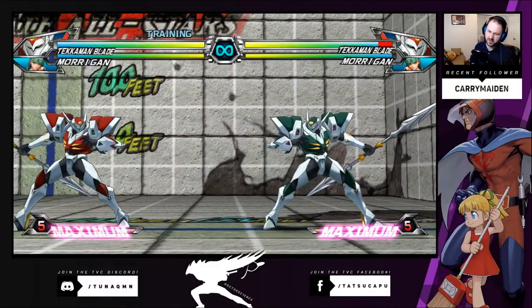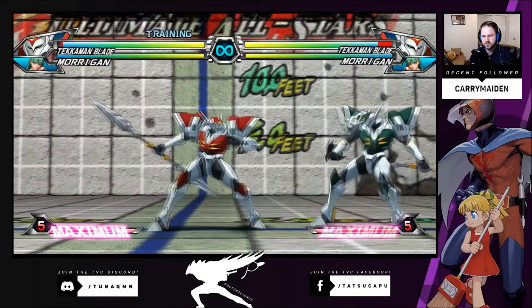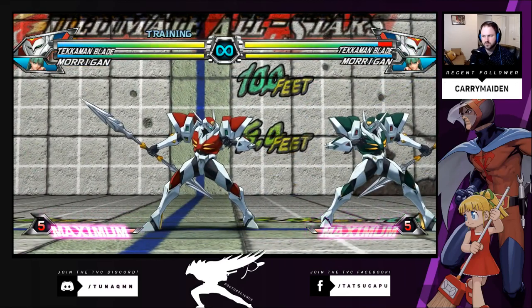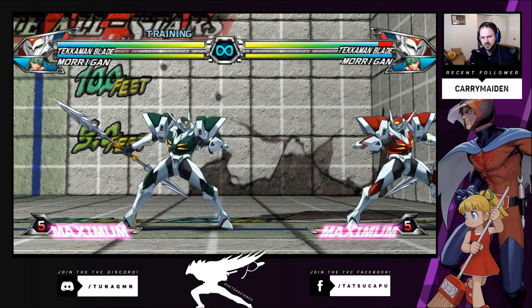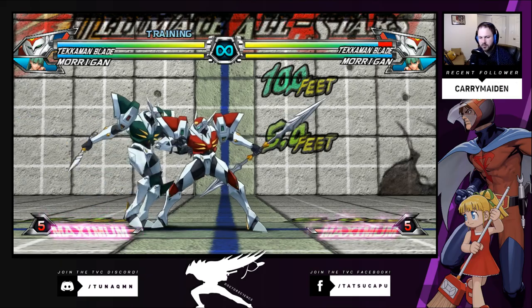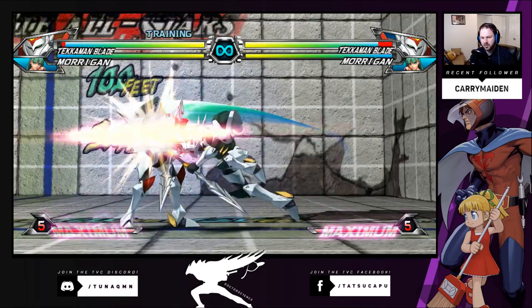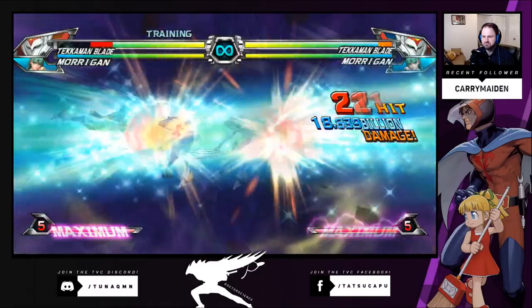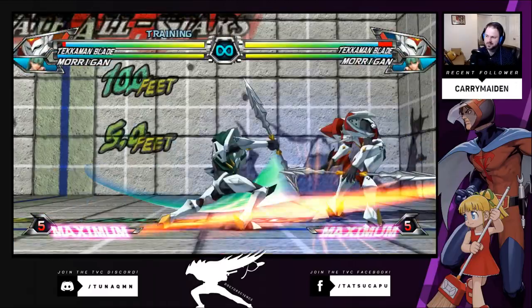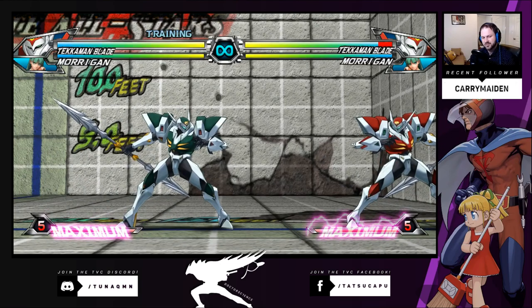What do you think is Tekkaman Blade's general game plan and how do you think he should be played? Blade is really good because he has options to go in your face or play keep away. If you land the hits, you can convert it into big damage. Even his keep-away damage will add up eventually. Blade already hits hard, so imagine it with baroque — you can hit even harder. One combo you can do after you auto-guard something — I land the guard and if close enough, you can convert like three more hits into level one super for really good damage.